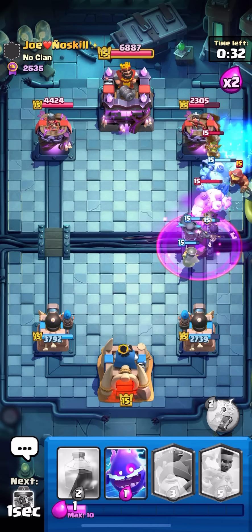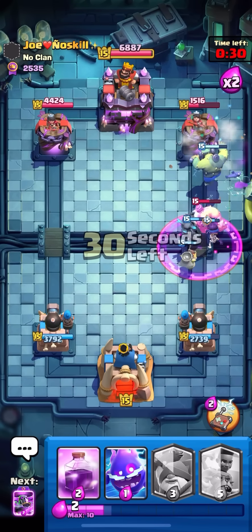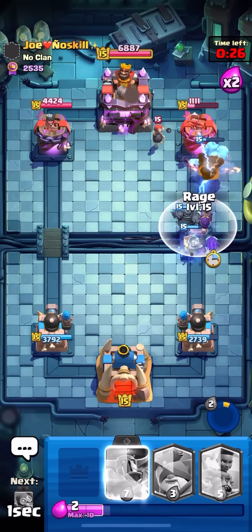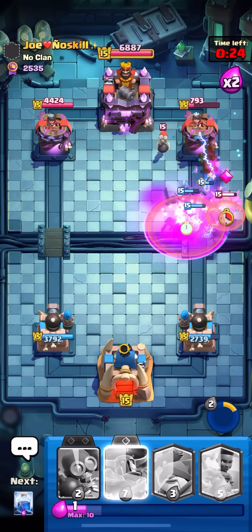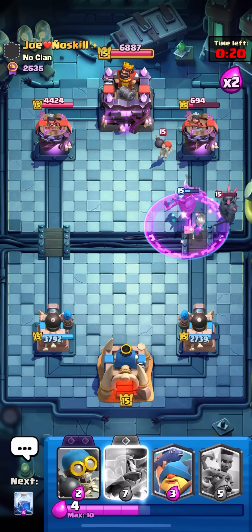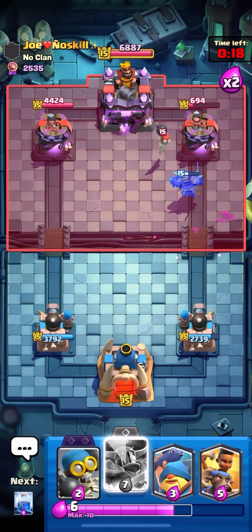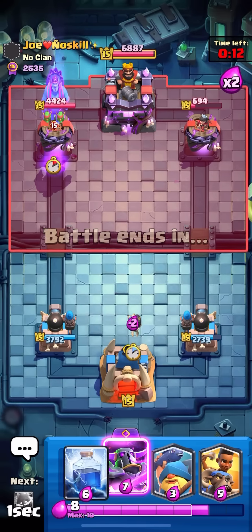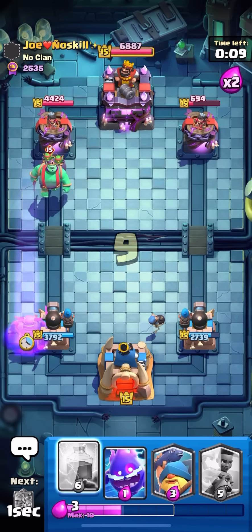I'm just gonna Lightning here and then pop my ability on the Goblin Stein. I was trying to wait for the Bomber to walk up but the Bomber's never gonna be in range for the Lightning so I just decided to pop it. He might try to go Goblin Giant here — he's gonna be aggressive now because I think he's kind of desperate. I got all the damage I need, I'm like two Lightnings off.